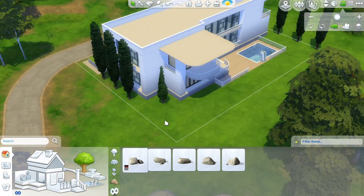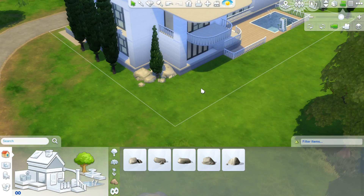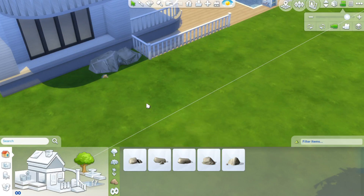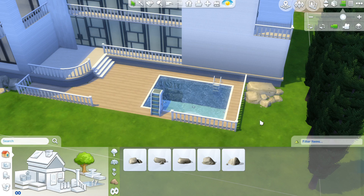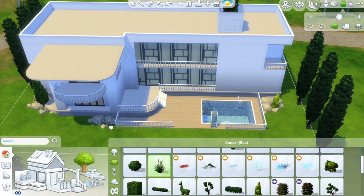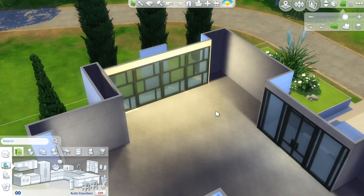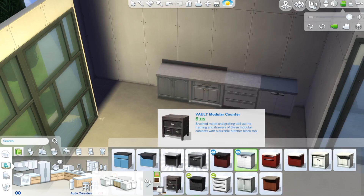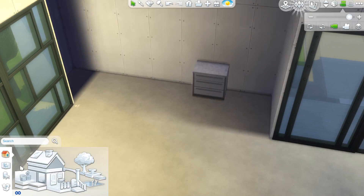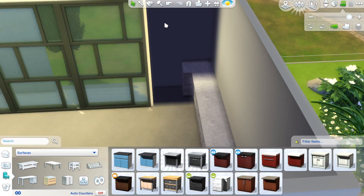I think it looked alright. I tried to make it look really neat because if you're doing a house that's all in white you'd imagine it to be quite neat and sterile, but I tried to make it still look homely. I didn't want it to look too much like a box or like a hospital, even though the shape is very boxy. I wanted it to have a big white wall at the front just because I thought it would look very dramatic.